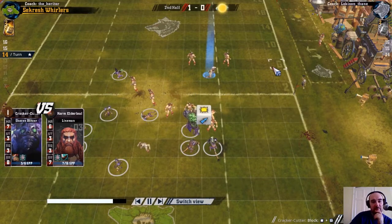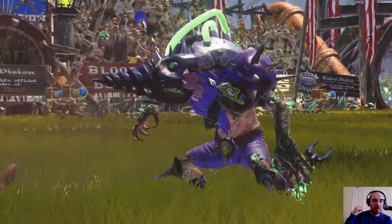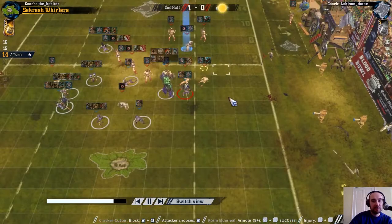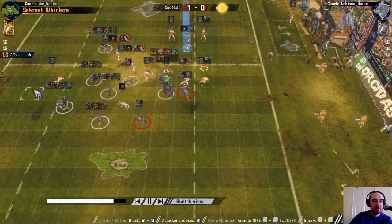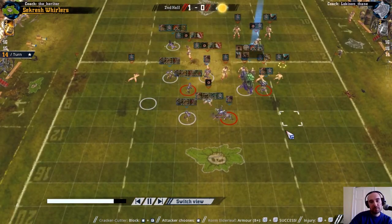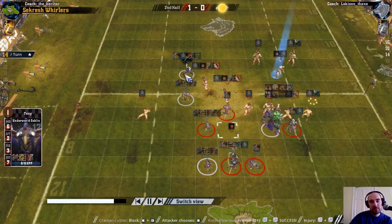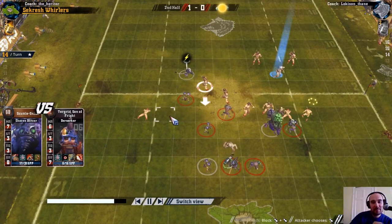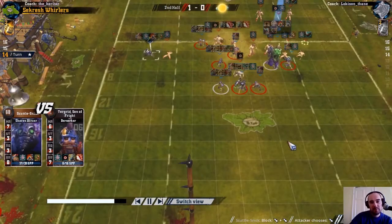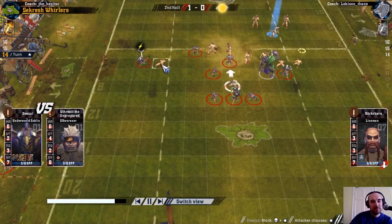They're not quick enough to go from there to the end zone in 2 turns so next turn they have to move down here. I can't see them going down the other wing. I've got to start getting players into the middle or over to cover this wing - pretty much all of my movement is going that way. Using my Mighty Blow Claw blitzer, getting nothing out of it again. He's back here to come down this way next turn and then hit somebody over here, but also to mark this lineman.